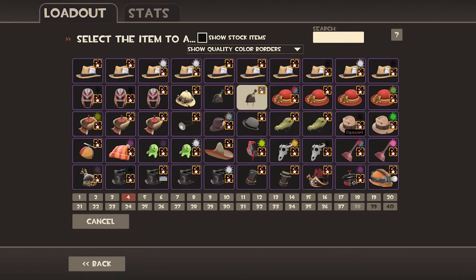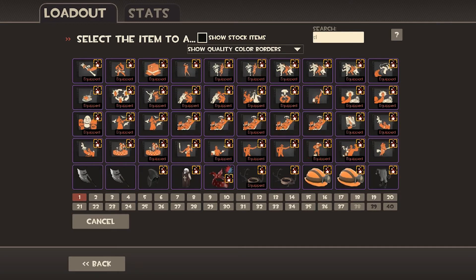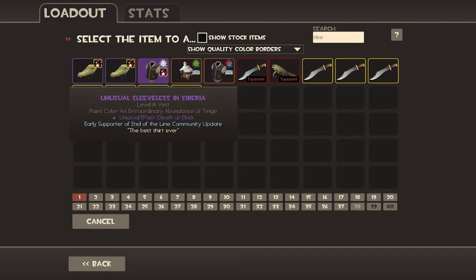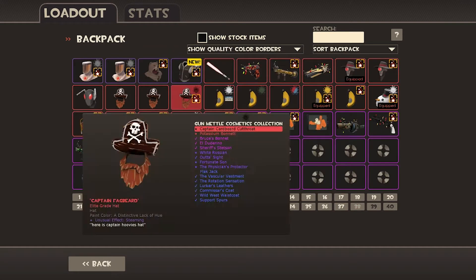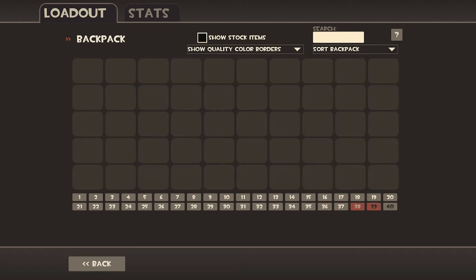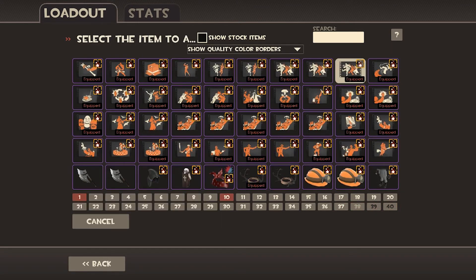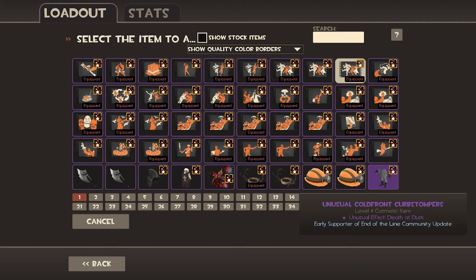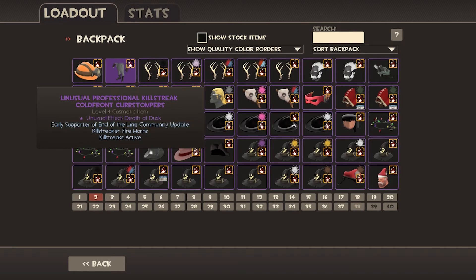Just to make my Captain more valuable, I need to put it on one of my favourites. Boom. And then last one, I'm going to put it on the rarest — the actual rarest item in the game — which is the unusual Cold Front Cold Stompers in Death at Dusk.